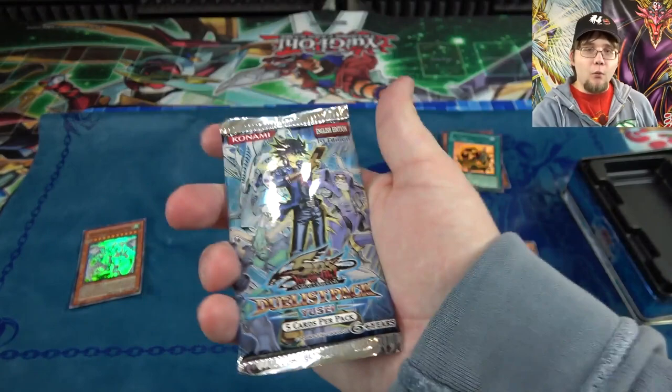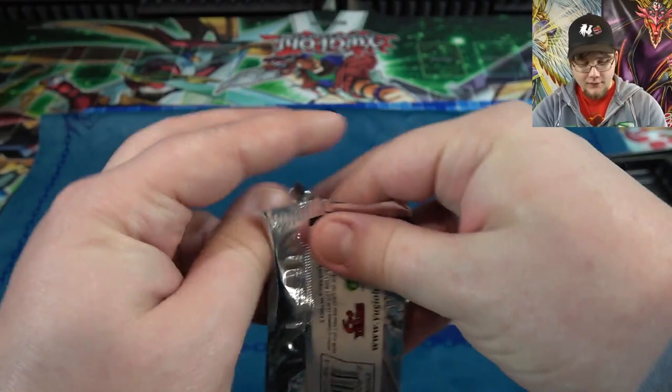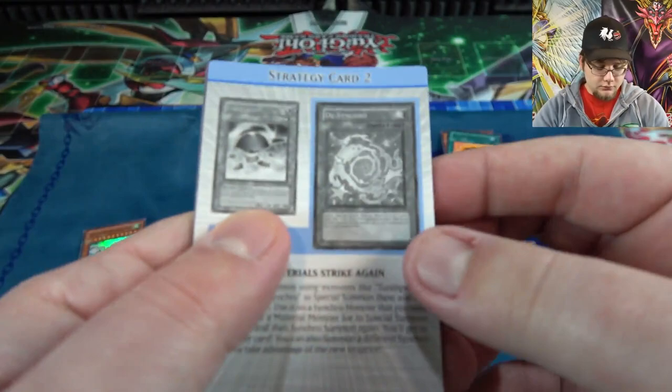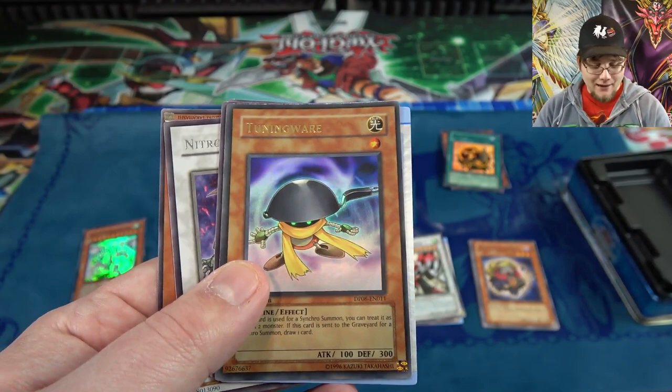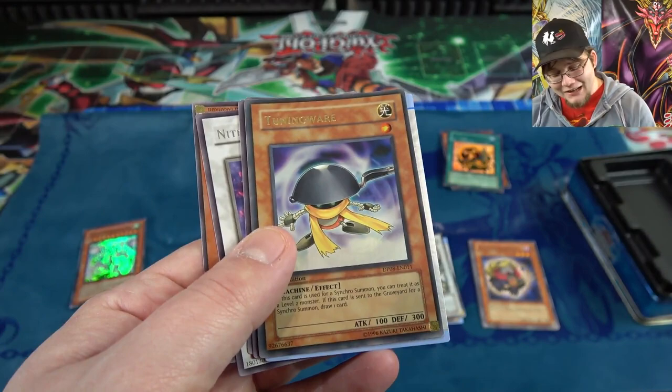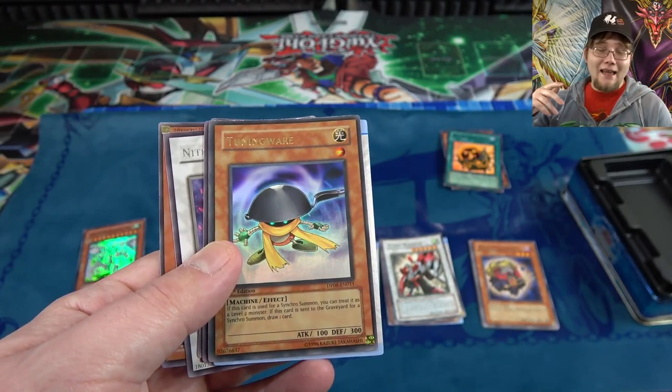Can we end with a holo? Let's try to get something good — let's get a Stardust Dragon or something. We need some Yusei power! Card Rotator, Quill Bolts, and then we got an Ultra Rare! I couldn't remember if it was holo before the Rare or not. It is Tuning Ware — you don't really see this card anymore, but back in the day it was actually really good around the time when Synchros were still kind of at the start. A lot of fun to use back then. First Edition Ultra Rare — definitely take that!